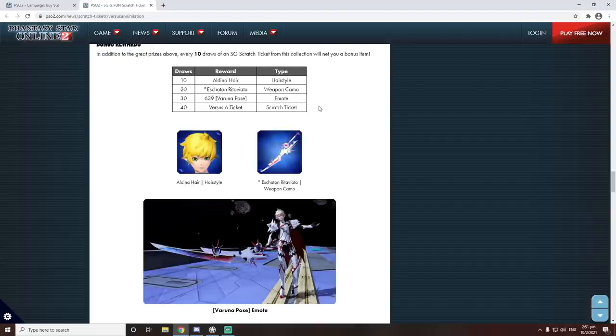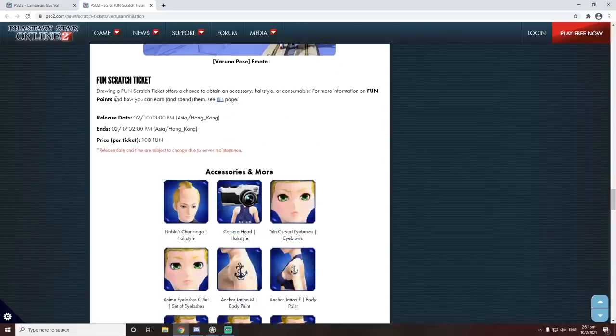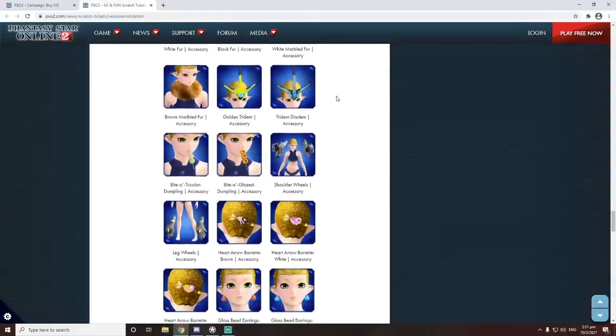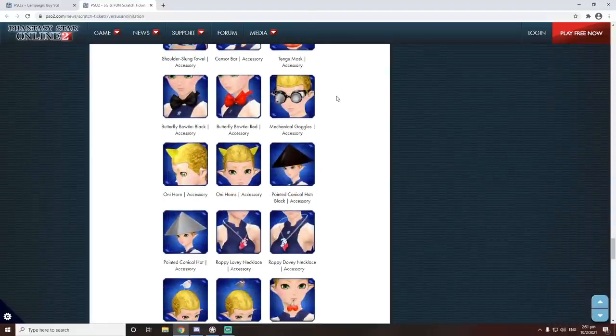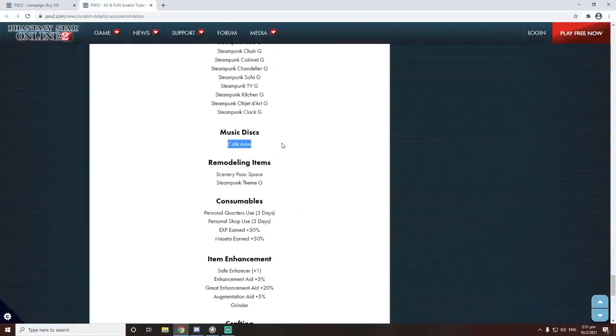There are a lot of items here. We also have an updated fun scratch - we've got the camera head, that's pretty dope. We've got the nobles, kalalalala, that's pretty weird as well, and a whole bunch of other troll things. As usual the fun scratch has always been full of troll stuff. However, we can also get the music disc - Cafe Area - which I think sounds pretty chill, so that could be something you might want to go for.